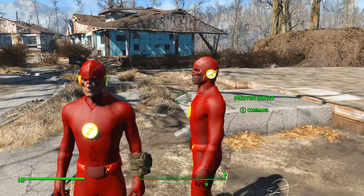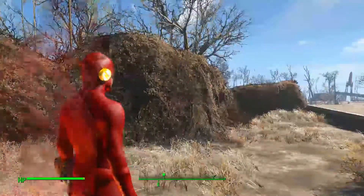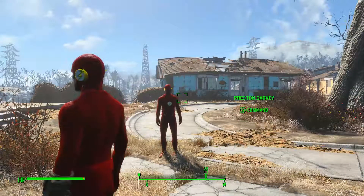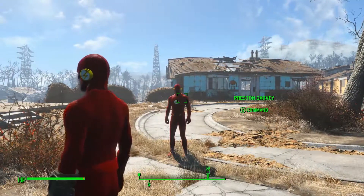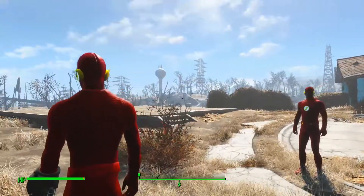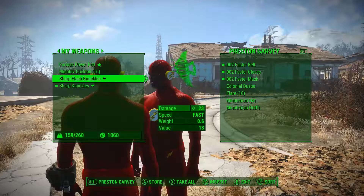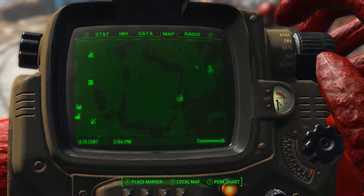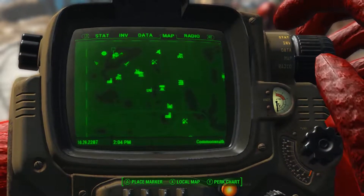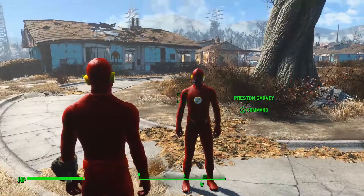Oh, this is going to be great. We're going to break the no-followers rule because this is technically out of context, and we're going to go check out the Museum of Witchcraft. This is the best thing I ever did. You know what you need, Preston? A pair of sharp Flash Knuckles of your very own. Right, we're now far on the other side of the world. The Salem Museum of Witchcraft is right over there. I'm just going to run it and see if Preston keeps up — I figure it might be fun. All right, Preston, let's see how fast you really are.